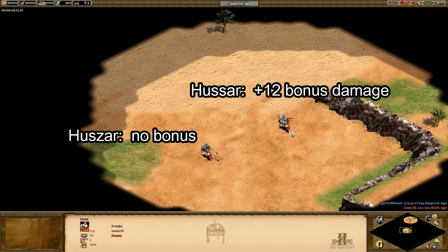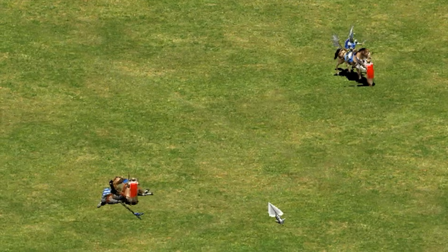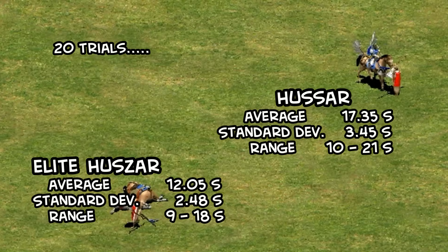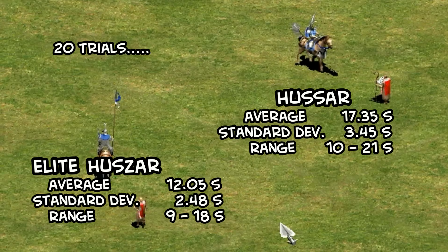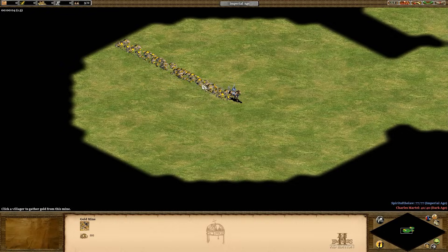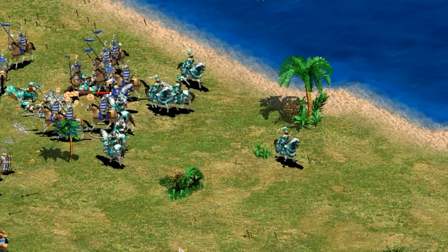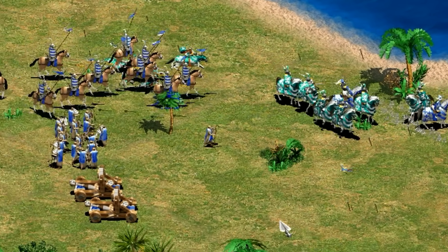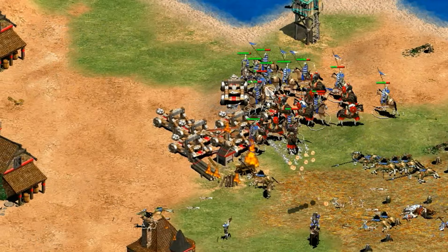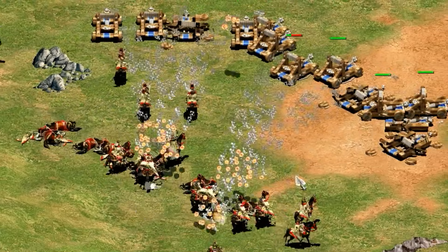On the other hand, the Hussar does 12 damage against monks, killing a base monk in 2 hits instead of 3, along with having some conversion resistance. In 20 trials with the post-imperial elite Huszar and the Hussar, the average conversion time was 12.05 seconds compared to 17.35 — that's about 44% longer conversion time on average for the Hussar. The Hussar also has a much shorter line of sight, with the Hussar's LoS at 10, the elite Huszar at 6, and the Paladin at 5 tiles. The light cavalry line should be preferred when you want to be scouting or countering monks. The Huszar is better statistically against all other types of units, especially siege. Magyar Huszars are probably one of, if not the best anti-siege unit in Forgotten Empires, especially considering the Mangudai's anti-siege bonus has been reduced.